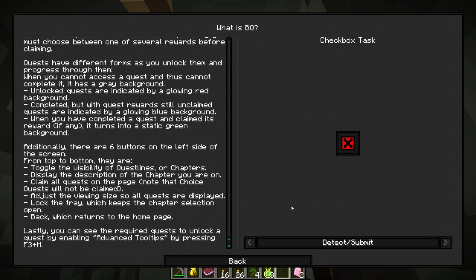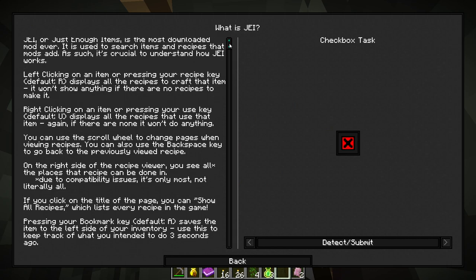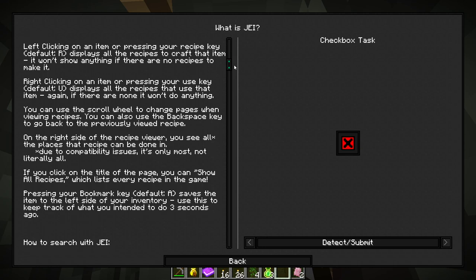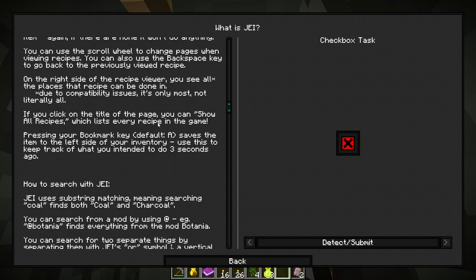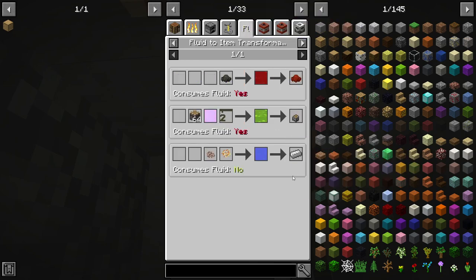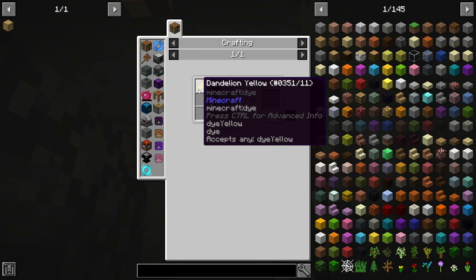There's some nice quest GUI stuff — claim all, zoom to fit. Now let's check out JEI. I like to think I know my way around JEI but maybe there's some stuff I don't know. Show recipes, show uses, scroll wheel to change pages, backspace for previously viewed recipe. Show all recipes — which lists every recipe in the game. Wait, I didn't know about that! Fluid to item transformations — we're going to need this to get our first iron ingot. Burning essence — oh, that's why you need the yellow dye.